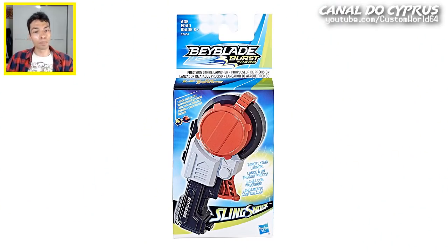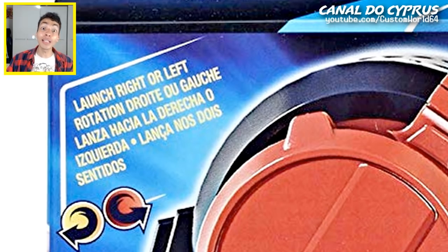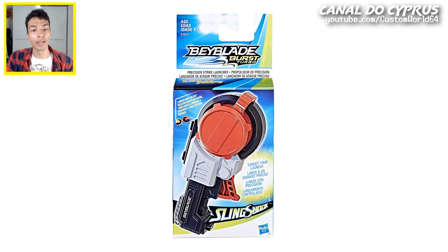So first of all, this is the first picture — the full package of the Precision Strike Launcher. The best part is it spins to the left and to the right. This reminds me of the old Alara String Launcher from the Metal Fight Saga. You have that tip that you can pull and switch to the left and to the right, super easy. I think that the same mechanism is at work here.